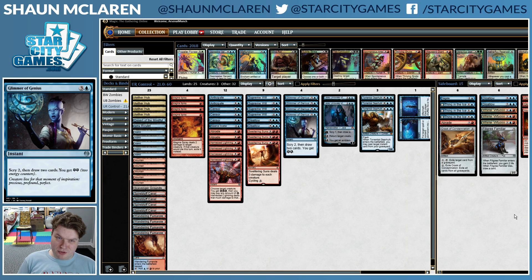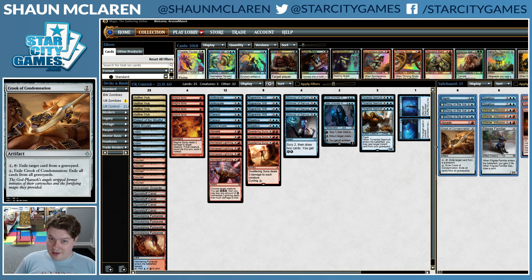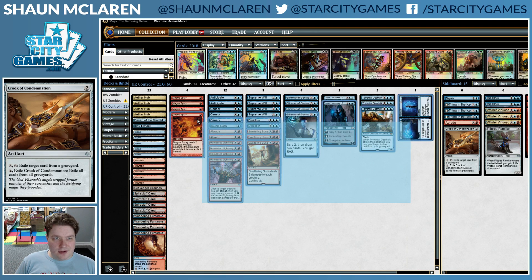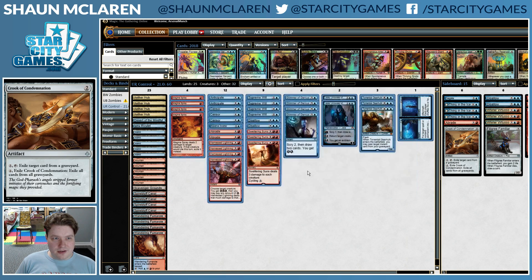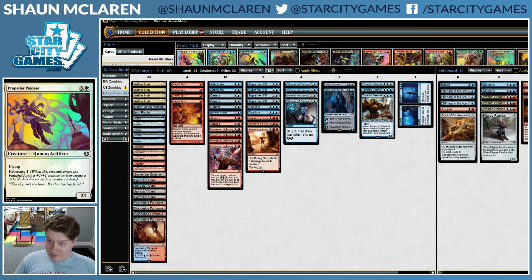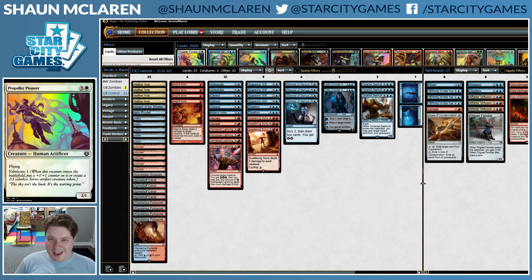Hello there, I am Sean McClaren and today I have a deck very similar to what I played at the Pro Tour — Pro Tour Hour of Devastation in Kyoto. I just got back and I played Blue-Red Control. Unfortunately, I didn't really do all that well. I did okay in Constructed but got run over by the breakout deck, which was Ramunap Red.